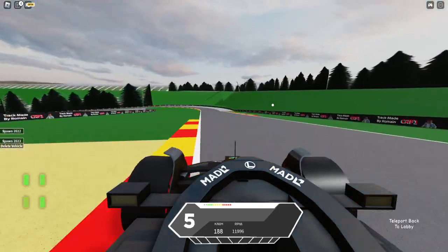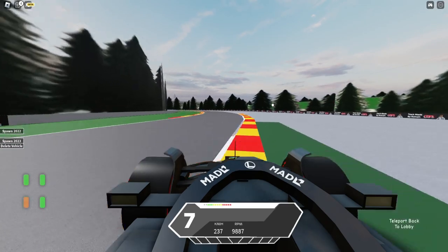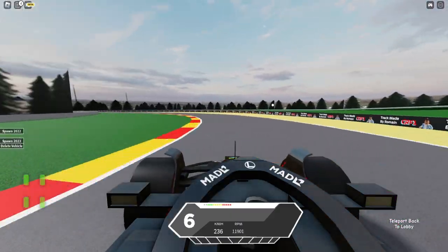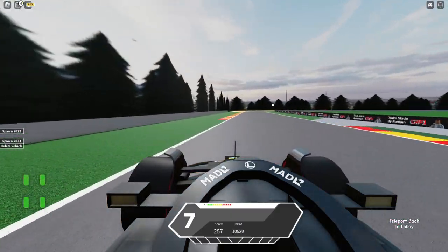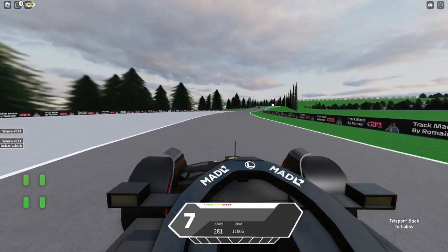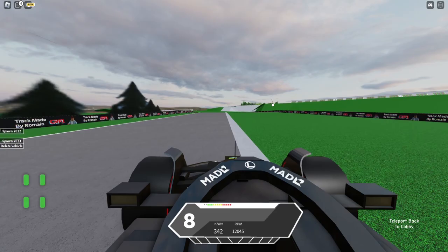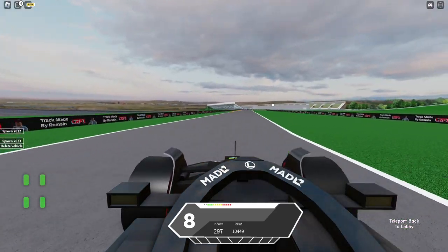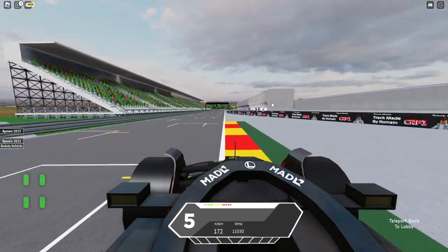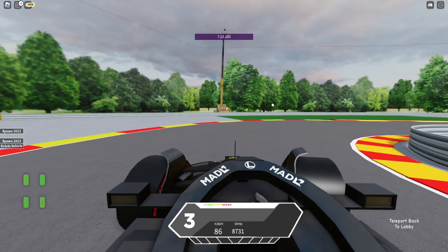I go wide but thankfully no corner cut. This car is super grippy — I don't remember the 2022 cars being this grippy. It's hard to know how they'd determine the stats of the 2023 cars if they haven't been seen on track yet. That's probably why Project Apex and IFR might not add the cars until after the first race. We come through the final corner and cross the line — 1:23.2.